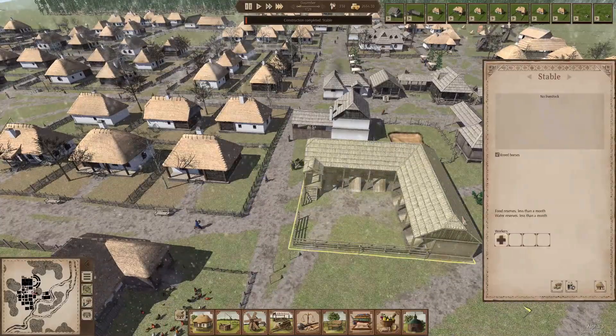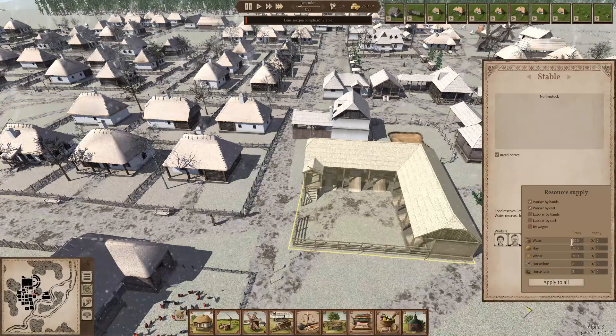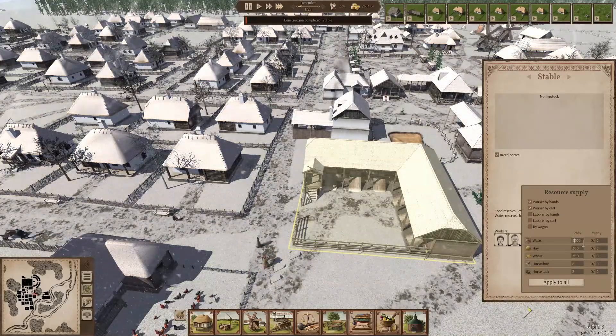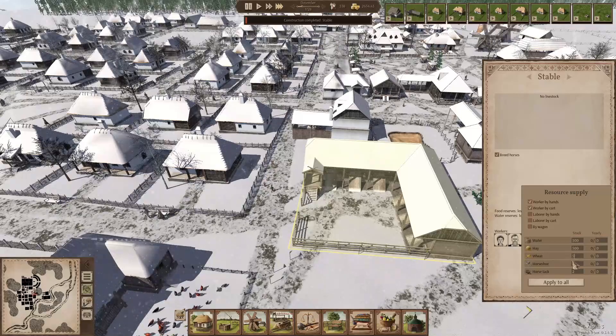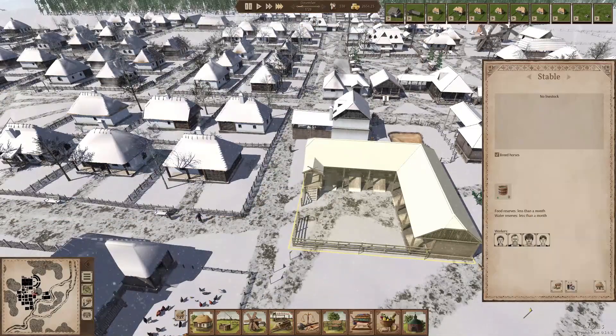We have our first stable! Let's put in a few people. Set them to breed horses. Resource supply - let's put everything on 500, just to make sure we have plenty. They can have like 10 horseshoe and 4 horse tack. That's fine.